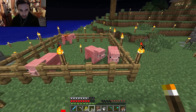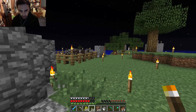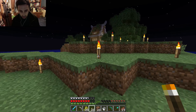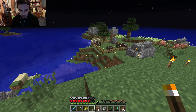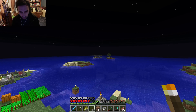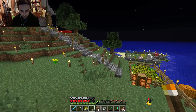Now the animals I've separated into pens. So there's the pigs in this pen here. As you can see, the cows were already separated. I had a creeper explosion there — I don't know, there must have just been a spot missing in my lighting somewhere. I think it was during a storm as well, so it's a bit darker during storms. I have lit up those little islands over there now, to make it a little bit safer and stop mobs spawning in the distance and then swimming over.